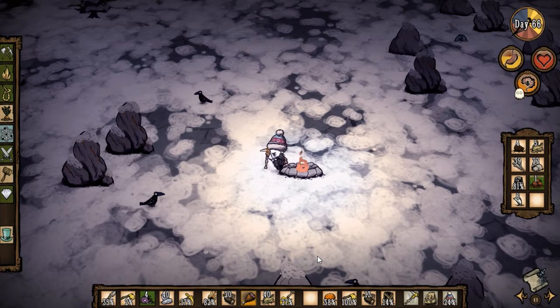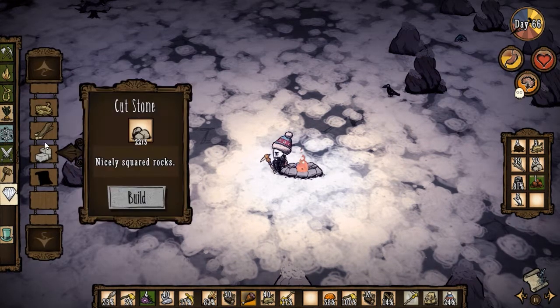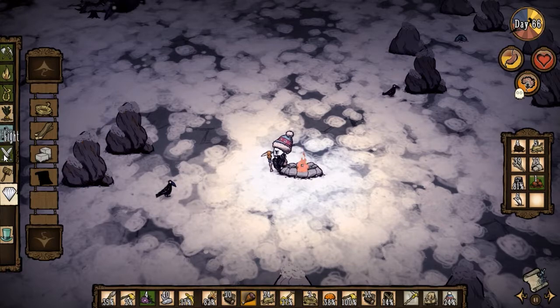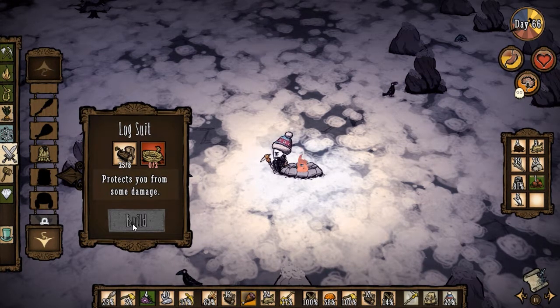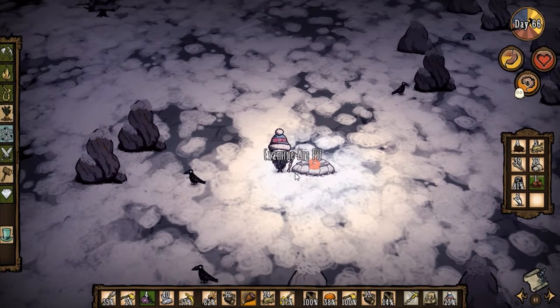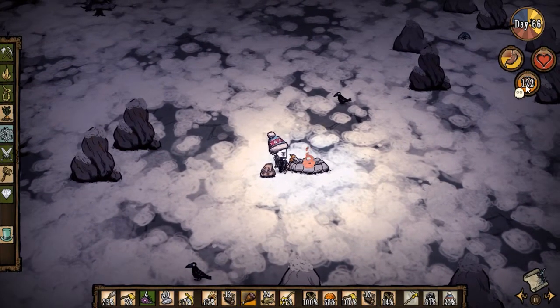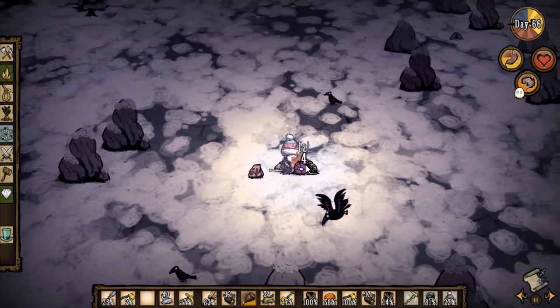My log suit's about to break — I should make another one, let me make sure I stay alive over here. We do have a telltale heart. I've got stuff to make another log suit, and my thermal stone is warm. I'm gonna wait until daytime to head back through the swamp. I'll experiment with haunting things while you're out — I know it has some random effects. Let me try to break some boulders. I'm taking sanity damage from the fact that a ghost exists, so I'm gonna wear the dapper vest.